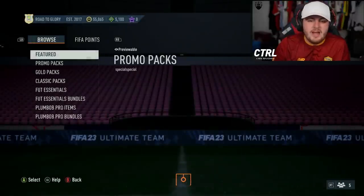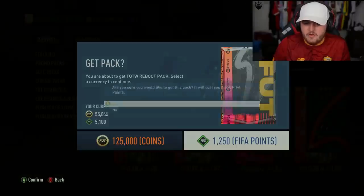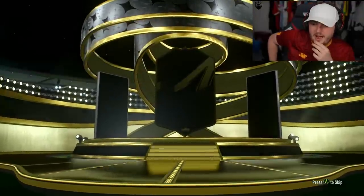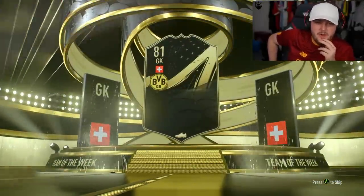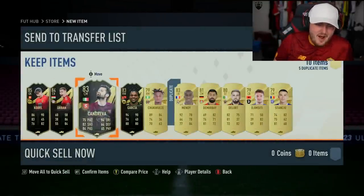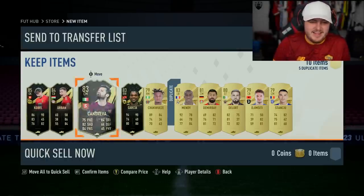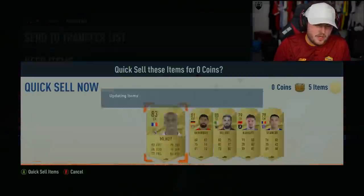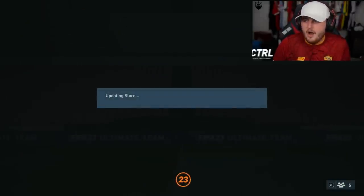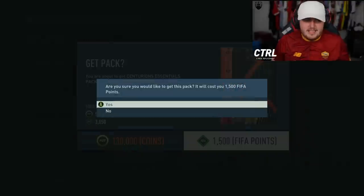Now the Team of the Week Reboot pack on this account. Do we get a walkout inform? Swiss goalkeeper — it's gonna be Cobell. Actually we get four in-forms — big W! The guarantee was three but we get four — you'd love to see it. Ferland Mendy — sadly a duplicate but otherwise I'd sell him.